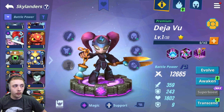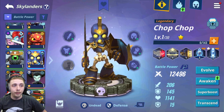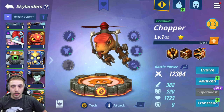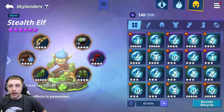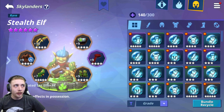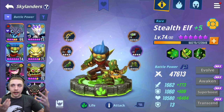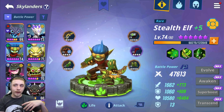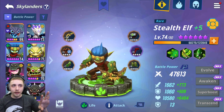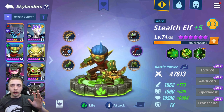Every Skylander has a different gear set, so take notice before you build one. Chop Chop has a full set — weapon, helmet, gloves, body, boots, and ring. But Chopper has two sets of boots, and Stealth Elf actually has two bodies and no ring, which is disappointing because you can't put a crit damage ring on her. Before building a Skylander, check their gear slots — if you're planning around a crit damage ring and that character can't equip one, it might change which Skylander you build.